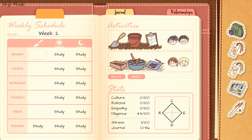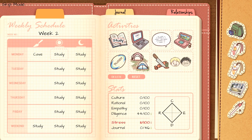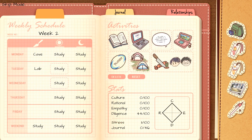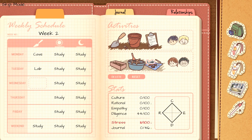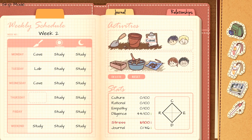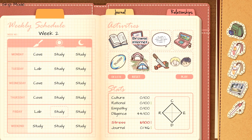Now click on the left side of Monday and pick Cave on the right. Click on Tuesday and pick Lab. Click on Wednesday and Thursday and put Cave on both. For Friday, put Lab. So feel free to pause the video and make sure your notebook looks exactly like mine. Then select Play.